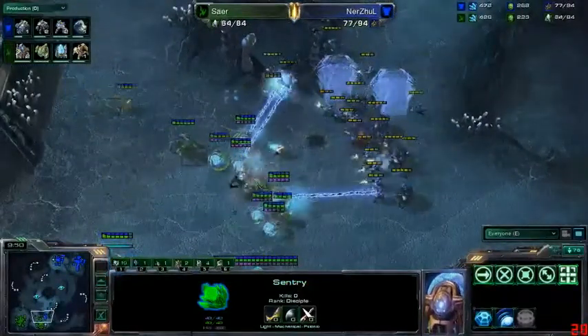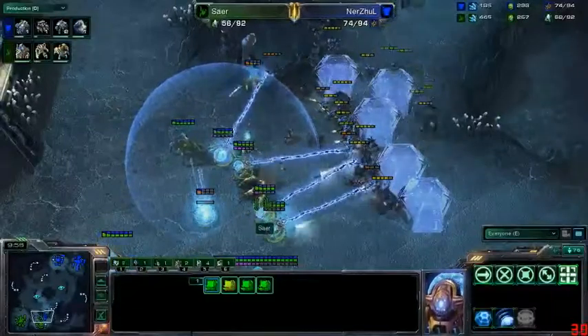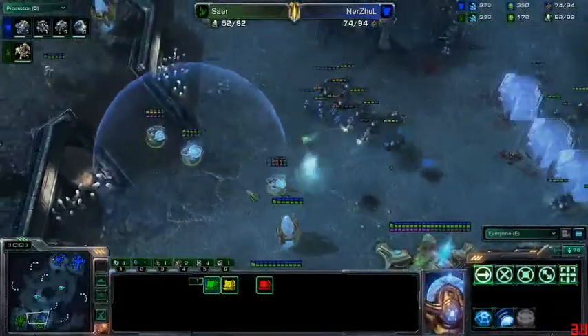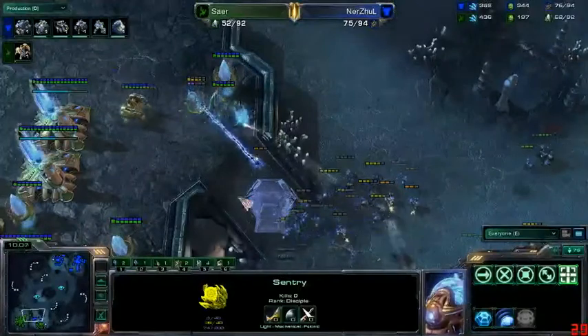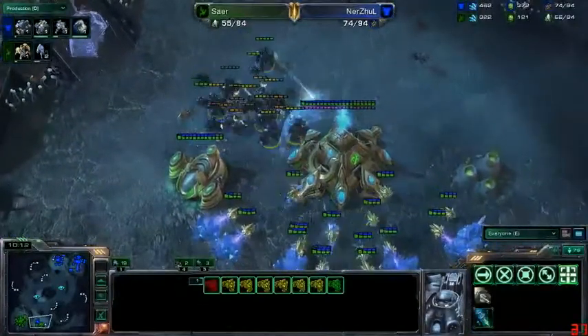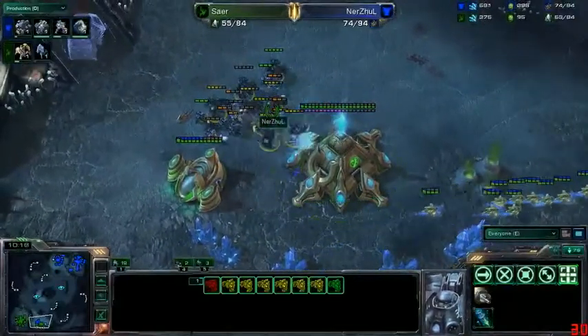The sentries are being brought to the front — one gets picked off, it had full energy. Where are the force fields? Finally they come, but both immortals go down for free and the rest of the units are dying. Sarah is just losing everything. Forgetting those force fields for so long, those immortals were obliterated. Finally force-fielding the ramp, but Nerzul is going to walk through the expansion and all of those probes are going to die.